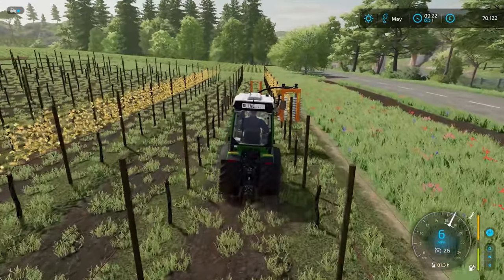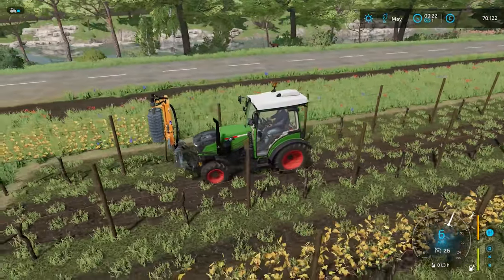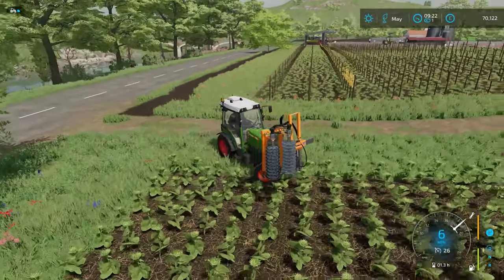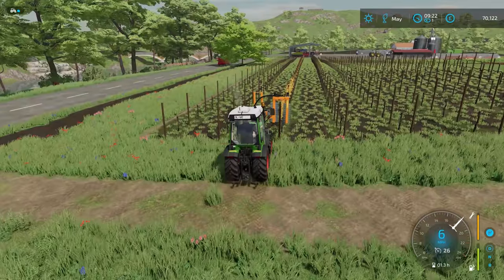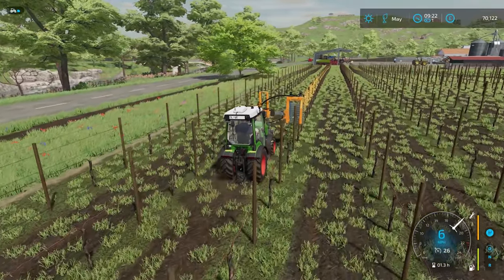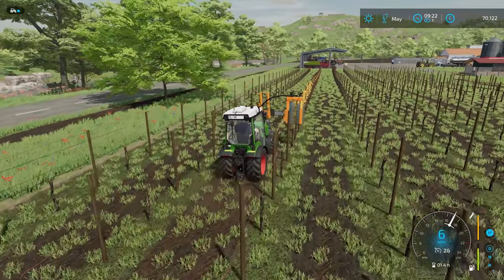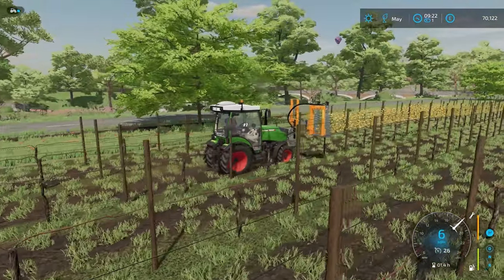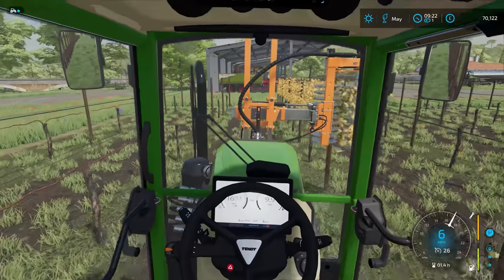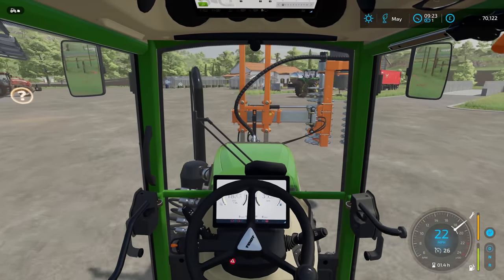Has anybody else spotted something a bit spooky in that time-lapse? If you've been watching this series, you'll know that I cut down all these trees and mulched away all the stumps, yet a tree has returned - a fully intact tree. All of its stump was completely ground away, the tree itself was turned into planks and taken to the sawmill, yet there it is looking very healthy. Just one tree - spooky, it's back from the dead. That is officially a ghost tree. This is not some kind of ghost simulator, this is a farming simulator - obviously some kind of glitch.